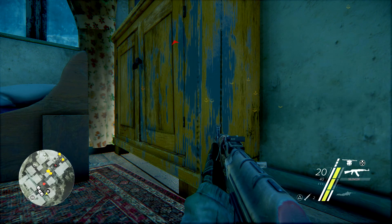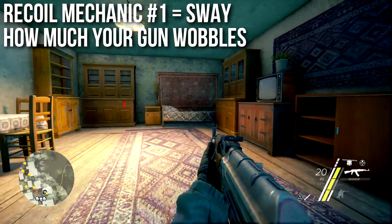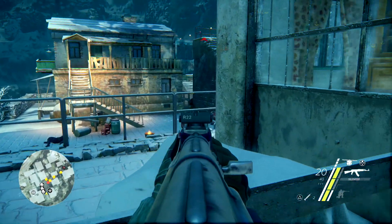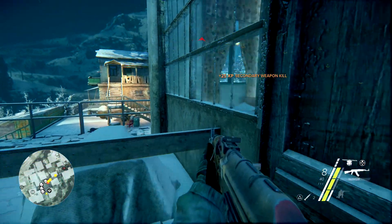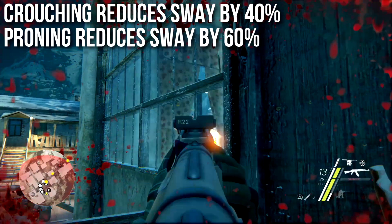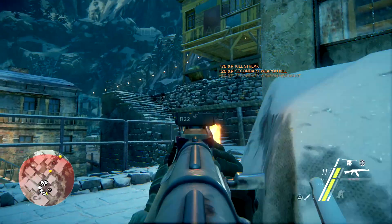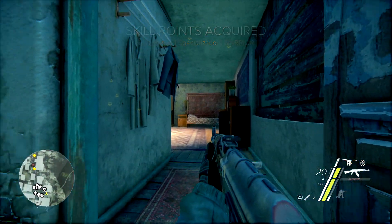There are two recoil mechanics we're covering today. Number one is sway, which is essentially how much your gun wobbles when you aim down sights. It mimics natural breathing and subtle movements in your hands and shoulder muscles when holding a heavy weapon, and the amount can cause you to miss. Crouching will reduce your sway by 40 percent — I strongly recommend crouching before shooting. Going prone reduces sway by 60 percent, though I find it less useful due to movement habits.